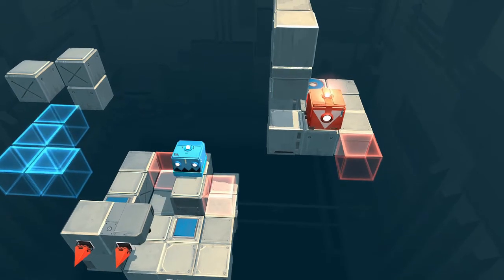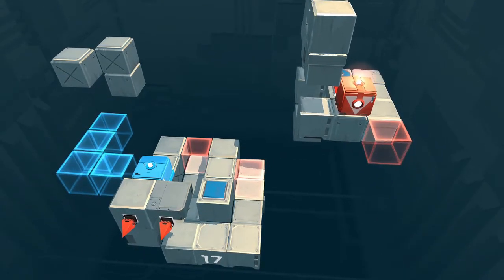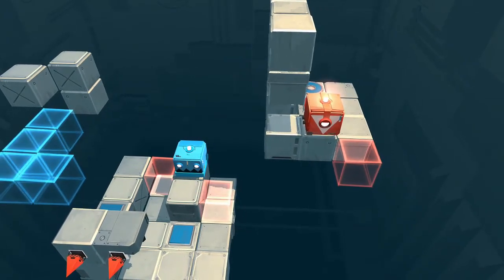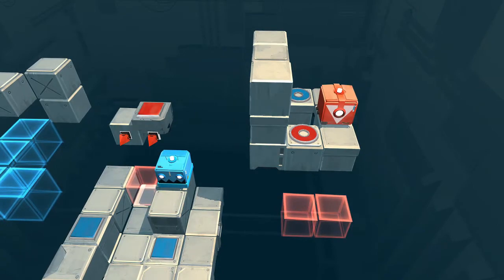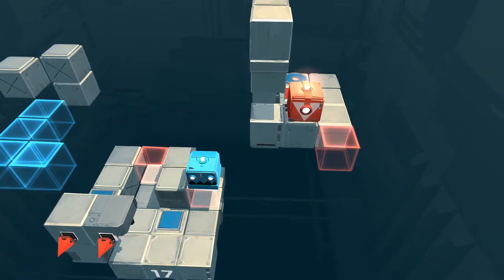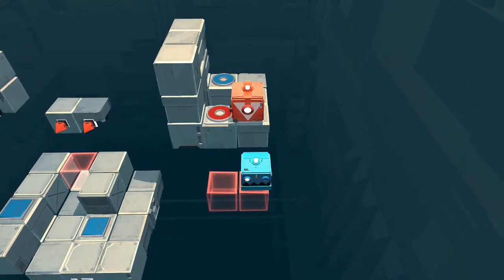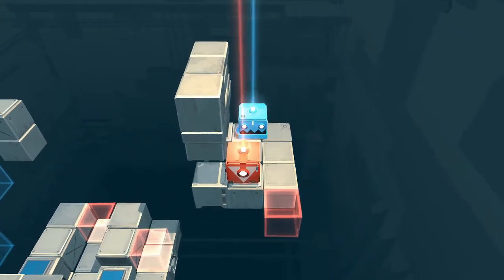How do I get blue over that way? If I do this, that just lifts that one up — doesn't really do anything significant. What if I move red away now? Oh hold up — okay, blue's gotta go in there, and then I move red off of that, move blue over to the next one which goes up, and then blue can do this and we're good. Oh my god, that level was so easy.